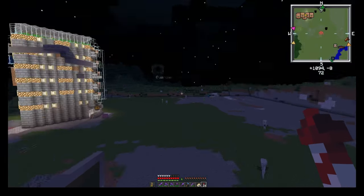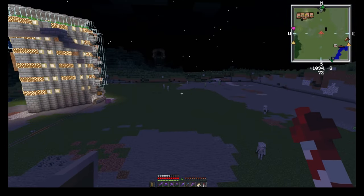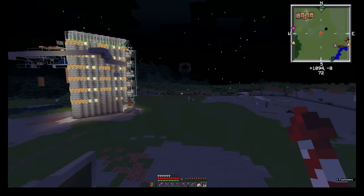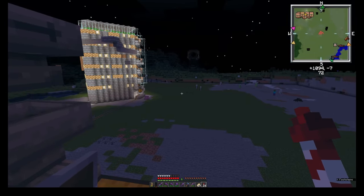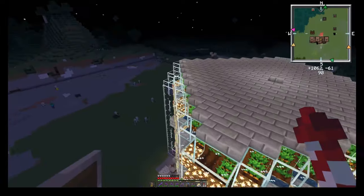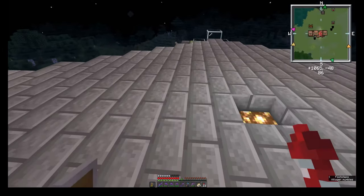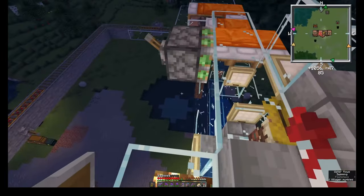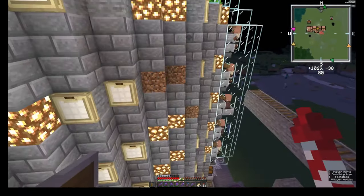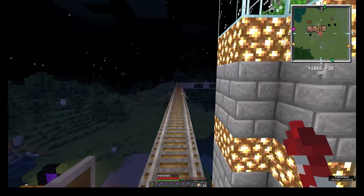Here we are with the first section of our build finally done. This was quite a bit of work — the clearing alone probably took me about three hours. And building all this up, even though it's not done and it's definitely not fully decorated and detailed yet, it's working, which is good. Over here we have basically a combination of food farms and a villager breeder up at the top. This is kind of a hybrid of Impulse SV's and Logical Geek Boy's villager breeder and farms. I wanted to build it like a tower from the very beginning, so it's slightly adapted, but definitely a lot of their stuff to begin with. I want to give credit where credit is due.